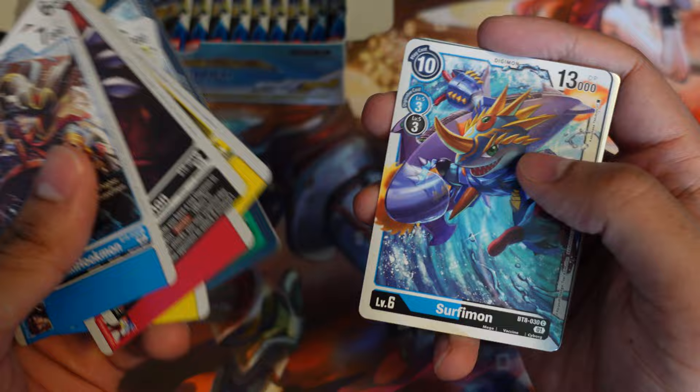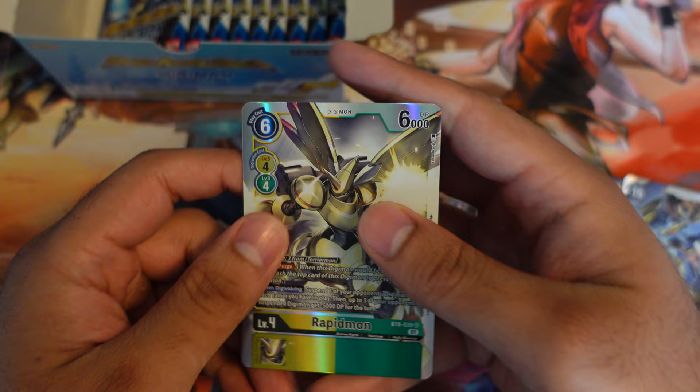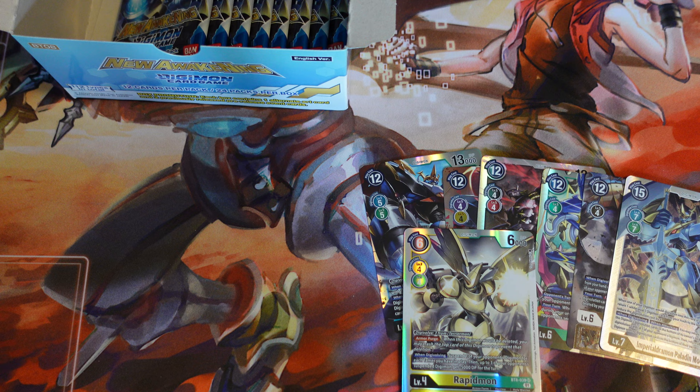We have already got a pretty stacked box here — Altar Oryumon plus Imperial Dramon Paladin Mode. I really could not ask for anything better. Surfmon. So I think now we're just looking for a couple of holos, and there's one of our super rares which is a Rapidmon. A little bummed out I didn't pull an Altar Rapidmon, as that is probably my favorite Altar in the set, but definitely can't complain with these crazy pulls.